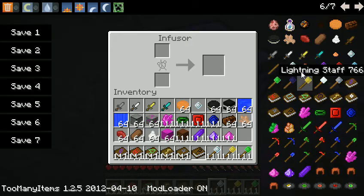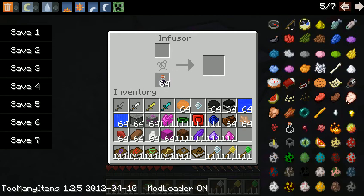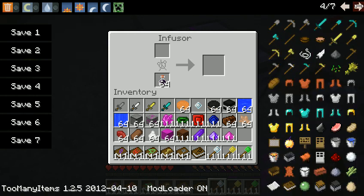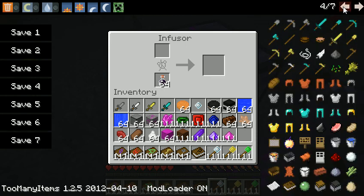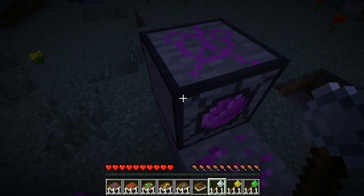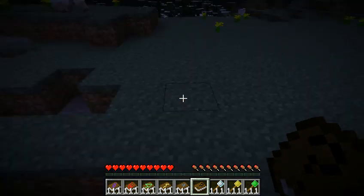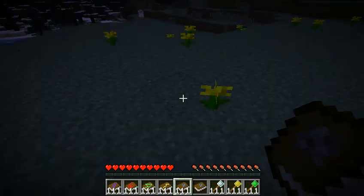You take it and you put this stuff here - revealing ink - and then if I can get a book... I should have brought a book. Silly Steve, you need a book if you're going to be demonstrating this mod. You put the book there, and then it gives you this unknown spellbook. And then if you click it, you get a spellbook.